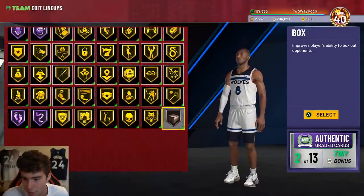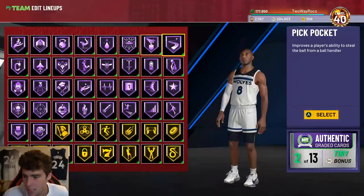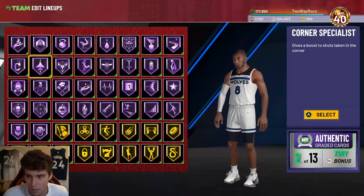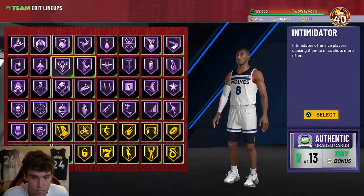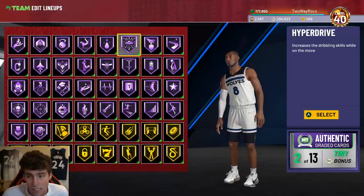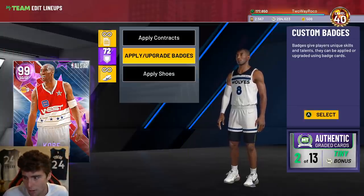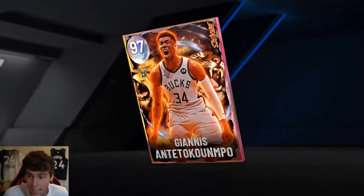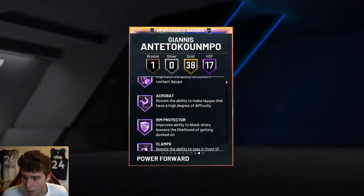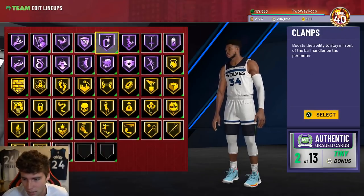I still need to give him the badges he needs — you need to give him Boxes, you need to replace Back Down Punisher with Brick Wall. But after that he is pretty complete. He's got 36 Hall of Famers, the main defensive ones like Pick Dodger, No Interceptor, those types of things. Even off-ball, Pass Does Come, Hyperdrive, Bullet Passer, Quick First Step, Chef — just an all-around incredible Kobe Bryant.